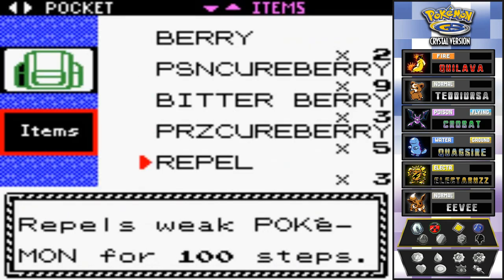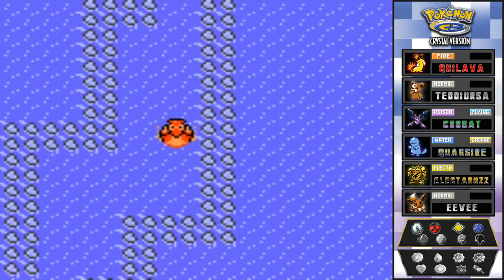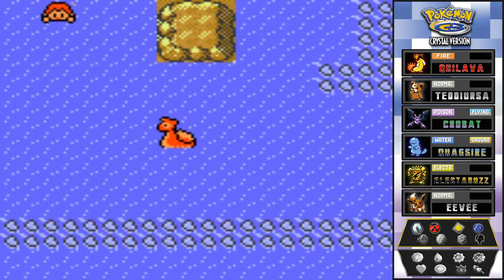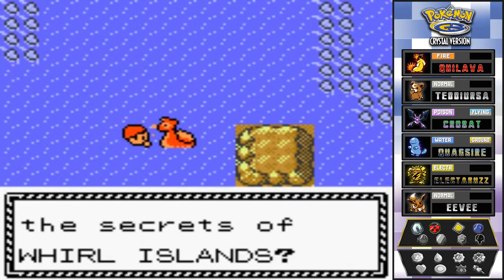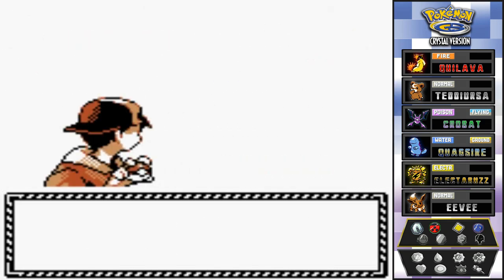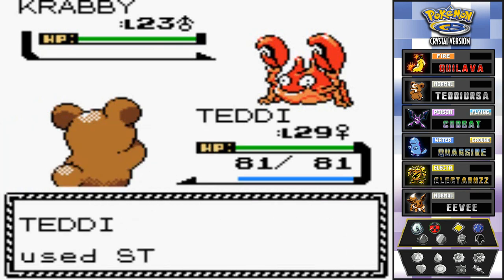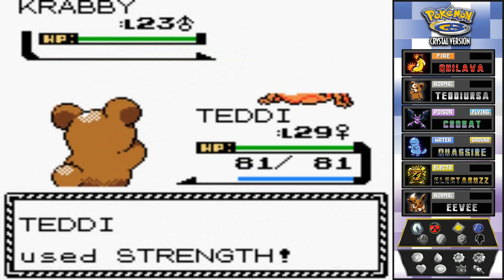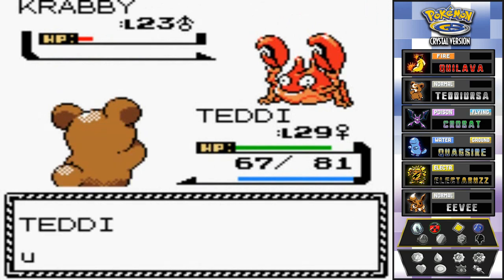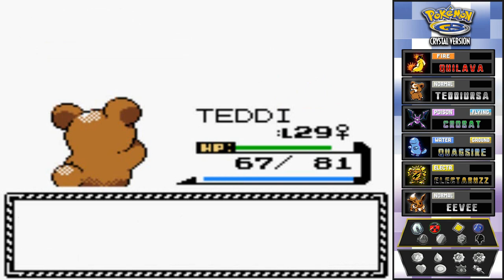The repel wore off — I need to use that super repel we got last episode. We have three repels. Let's investigate all the islands here. We're probably already going to make it to Cianwood City. There's a trainer asking if we're seeking the secrets of the Whirl Islands — not right now, we have to get medicine. Here's another Speedo Torpedo named Matthew coming out with a Crabby. Let's go Teddy — strength attack, lift up that big old boulder! Nearly makes him faint but Vice Grip takes a nice chunk of HP. Finish him off with Faint Attack.